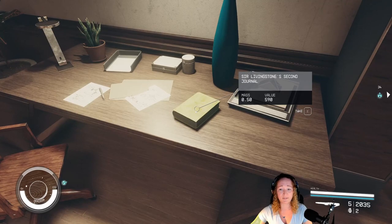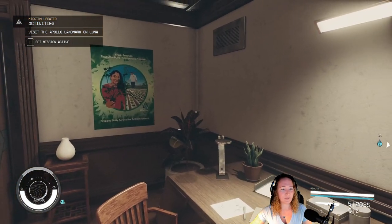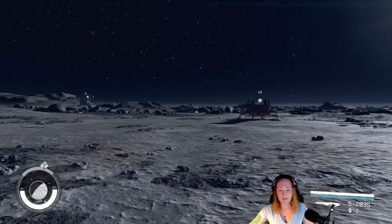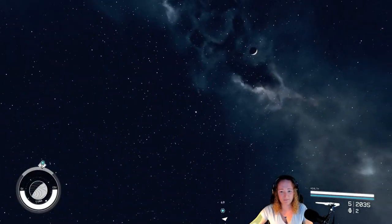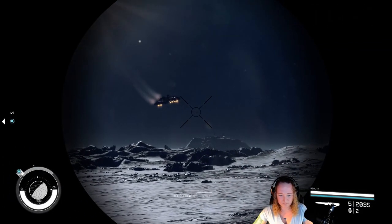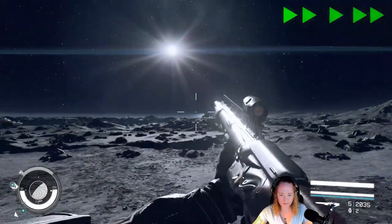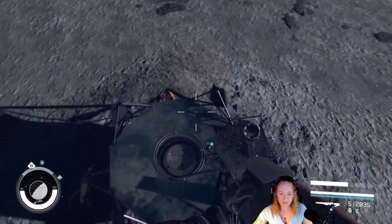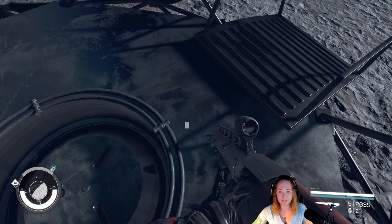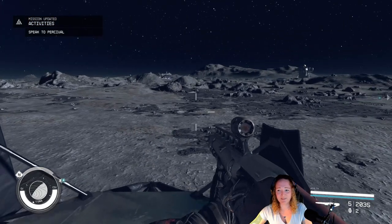On the desk there's a journal called Sir Livingston's Second Journal. Taking it gives you a new activity: visit the Apollo landmark on Luna. I think I'm going to steal me a ship, but before I do that, let's check this out — it's just a snow globe. We got a snow globe, awesome.